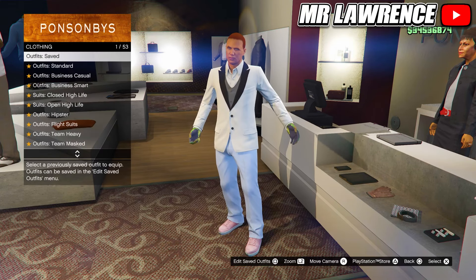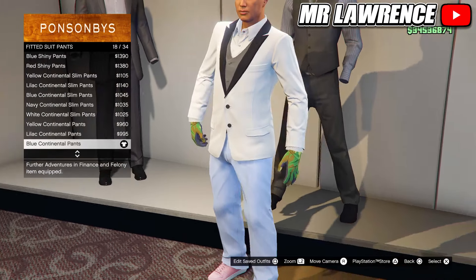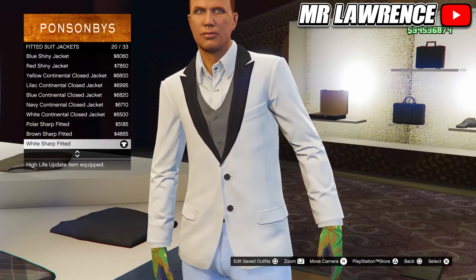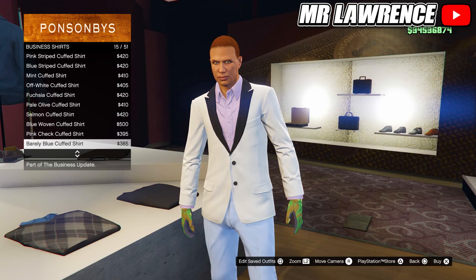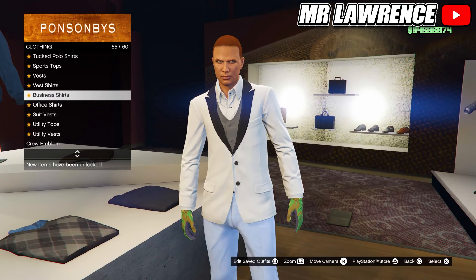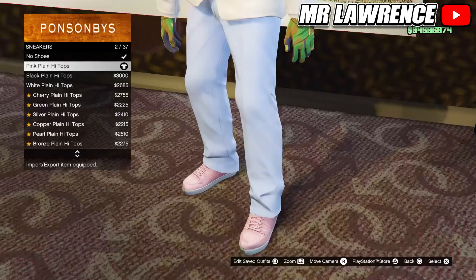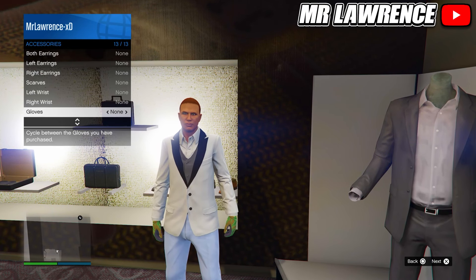Now go back to the pants. Go to fitted suit pants and purchase the white sharp fitted, number 20. Stay in the tops and go to business shirts, then select the white cuffed shirt, number 19. Lastly go to suit vests and select the gray fitted suit vest. Then equip the pink plain high tops at the shoe section. Make sure you are still wearing the light woodland tactical gloves and save this outfit to your third slot.